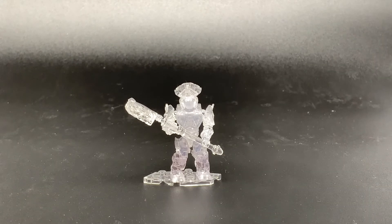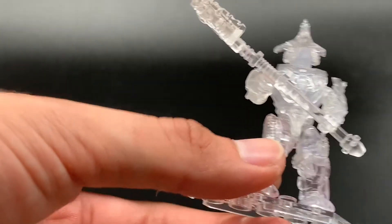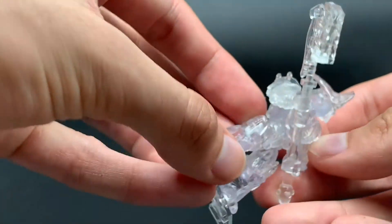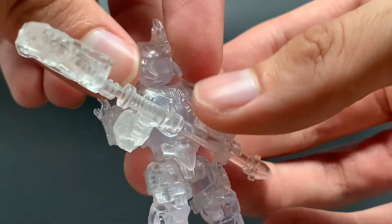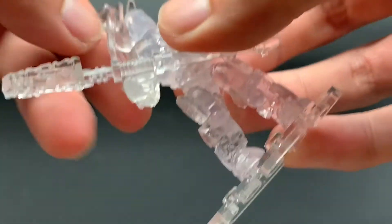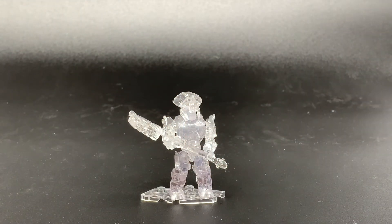Here we have the AC — active camo — Brute Chieftain. No printing details obviously, but it still has nice mold details on the chest, helmet, shoulders, and thigh pieces. The weapon is a gravity hammer in clear, which is awesome. It's essentially a clear monkey boy — an AC Craig. Pretty cool figure overall.